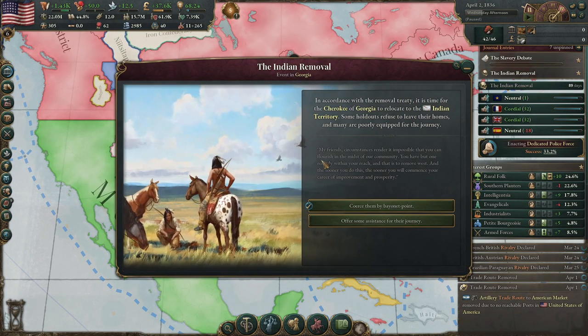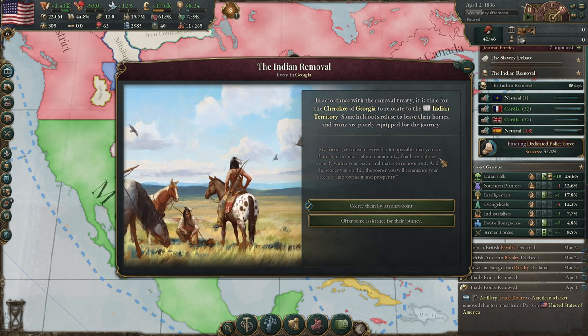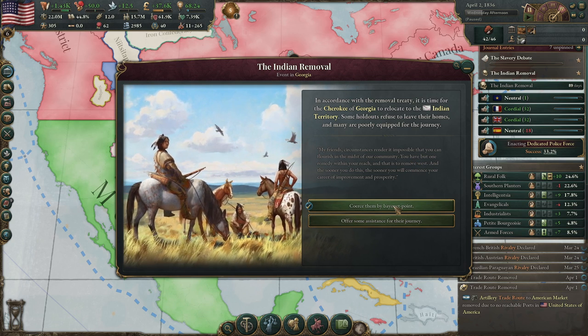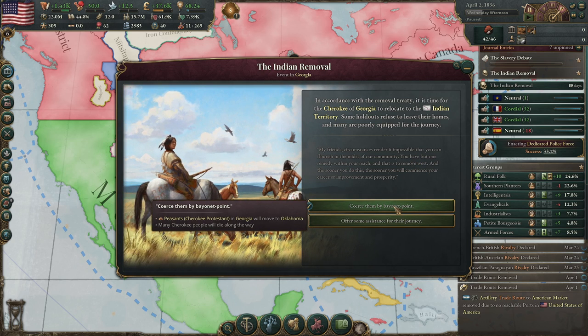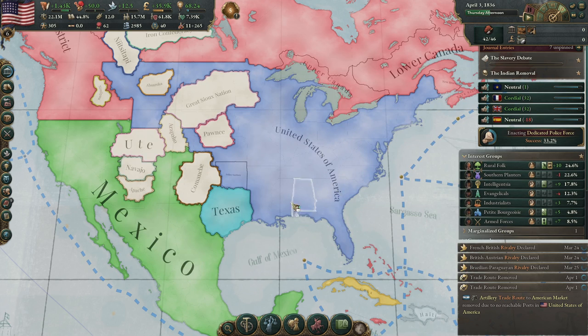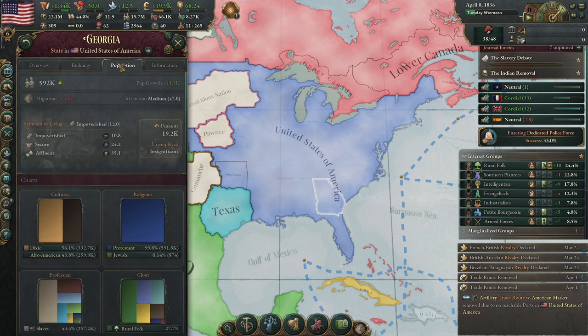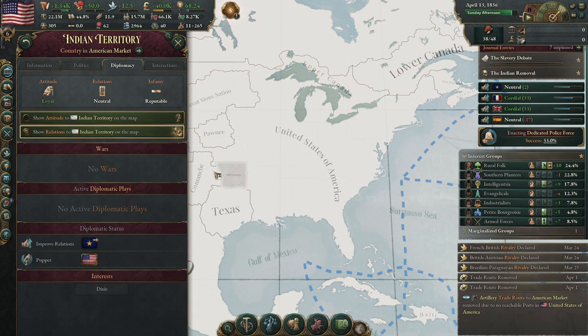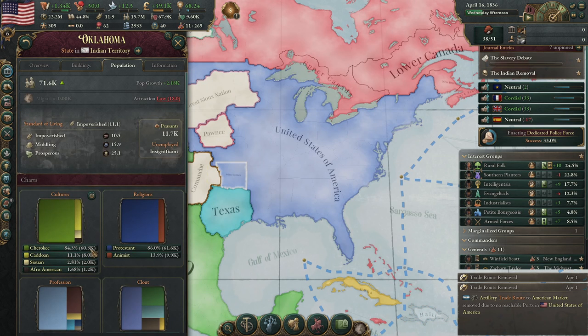The Indian Removal event: in accordance with the removal treaty, it is time for the Cherokee of Georgia to relocate to the Indian territory. Many Cherokee people will die along the way. Let's spend some money and try to save as many Cherokee people as possible. The 60,000 Cherokees are now here in the Indian territory.